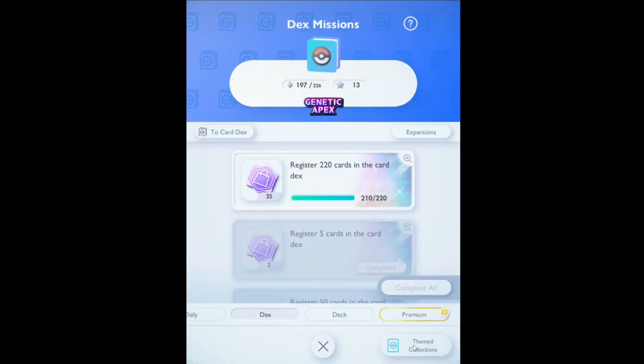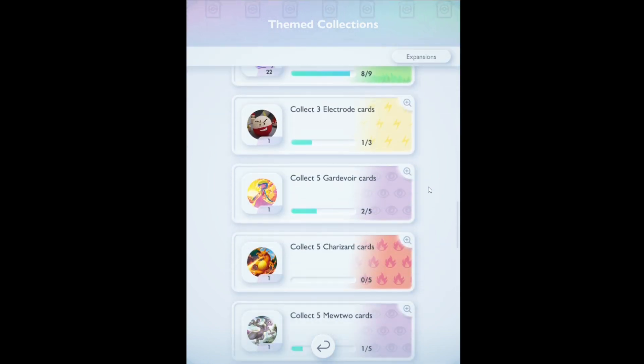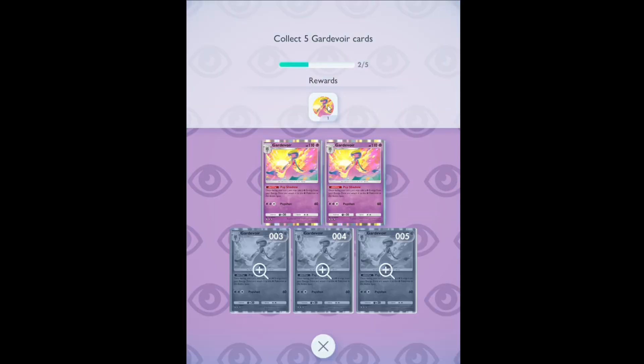They aren't easy though. If you want the Gardevoir, Charizard, or Mewtwo icons, you'll have to pull five of those cards. They're all three-diamond rares, meaning you'll need a lot of time, a lot of luck, a lot of money, or a big peepee.